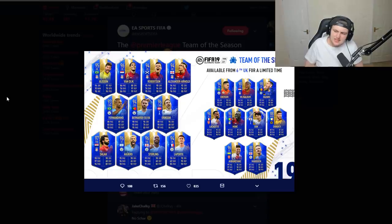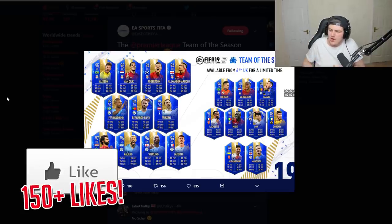This is what the Premier League Team of the Season is currently looking like. We've got some incredible players — it's led by Hazard being 98 rated. We've got a 95 Alisson, Van Dijk, Groburton, Alexander-Arnold, Fernandinho, Bernardo Silva and Eriksen, Salah, Aguero, Sterling, Laporte, then of course Ederson, Wijnaldum, Lacazette, Mane, Son, Doherty, Aubameyang and Maddison.